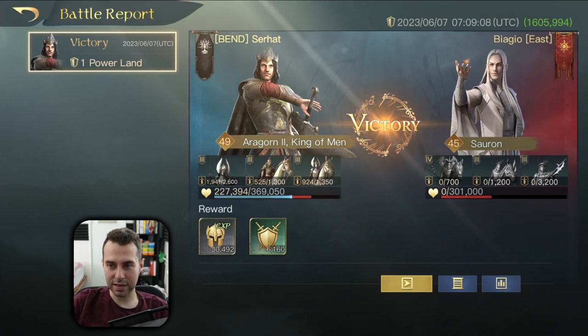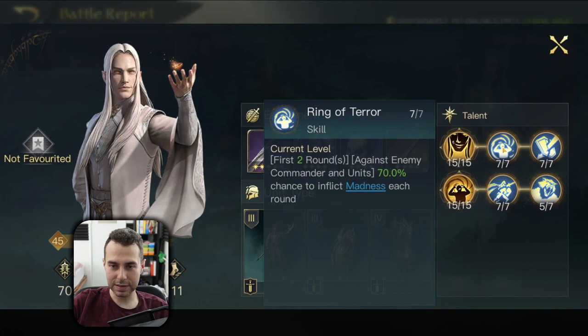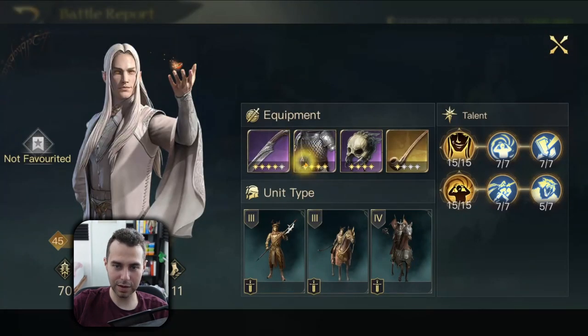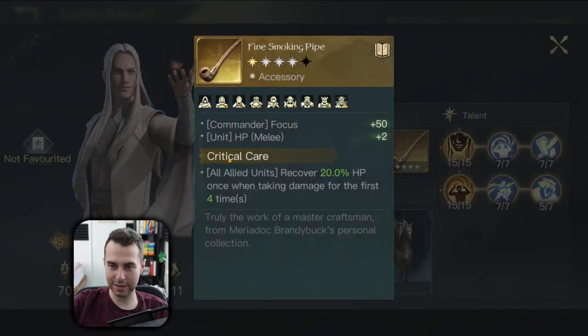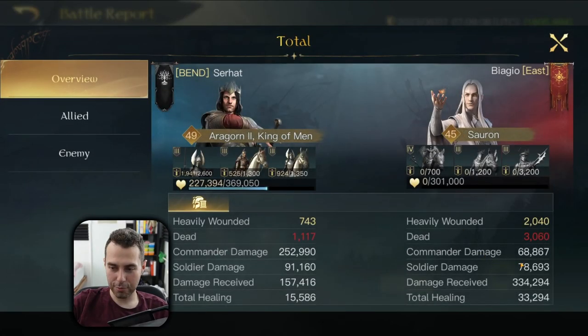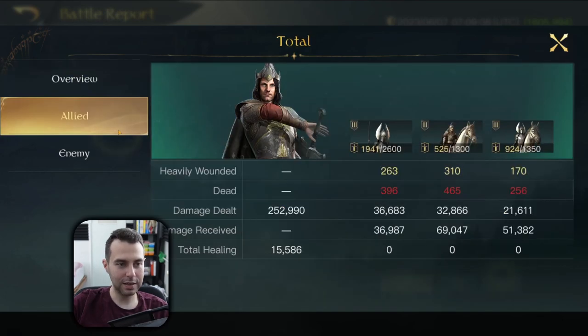Next we are up against a Sauron player — CC is involved again, so King of Man is most likely going to win by a big margin. Sauron has 10 points into Ring of Terror, activating King of Man's Respect 5 title. He also has Sauron's Smite, Scale Mail with Melee Vigor, Bone Mask with Hysteria, and the Golden Smoking Pipe with Critical Care. Result: 330k-ish damage done by King of Man while receiving around 160k damage, with Aragorn dealing around 250k-ish damage in the detailed view.